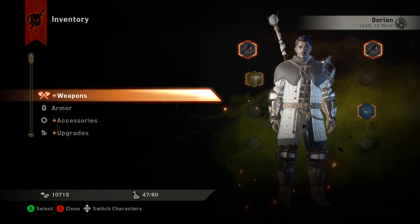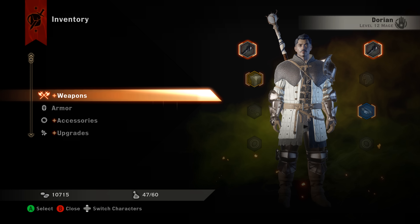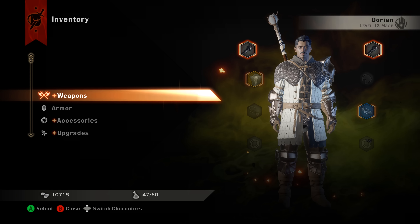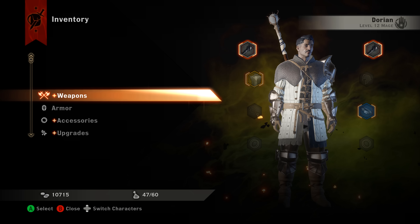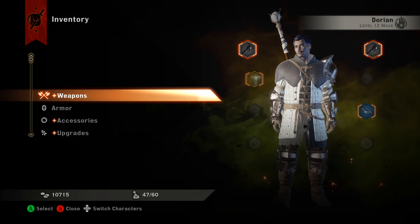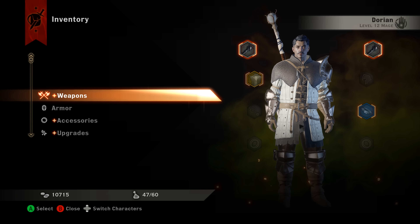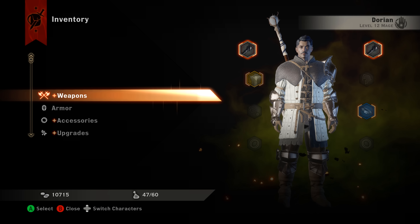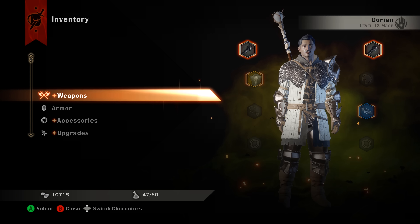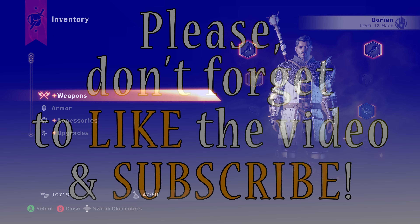That's it for getting the schematic for the Griffin Robes. If you have any questions, please post them in the comments below. If you're looking for the unique item in the game — the robes themselves, the purple item — I'll put a link in the video description so you can track down that item for an early-game good-looking piece of armor. If you found the video helpful, I'd appreciate a like and subscribe. Thanks for watching, take care.